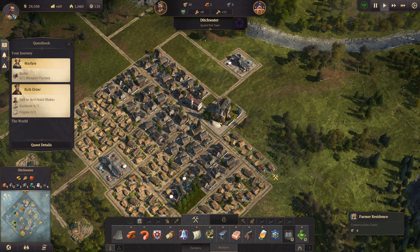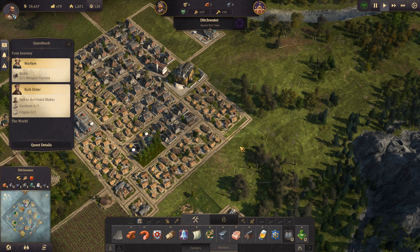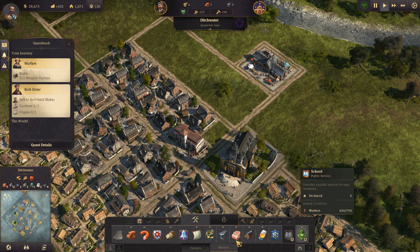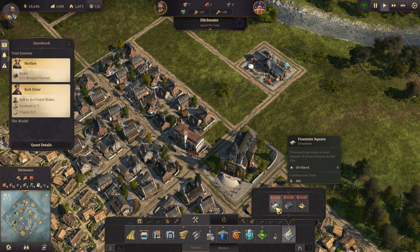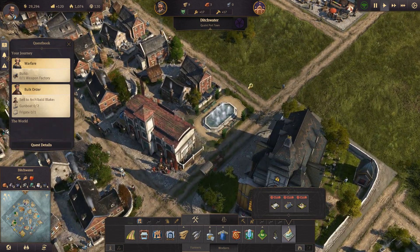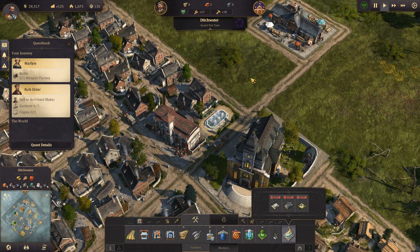I'm going to copy what I already did on the other side. We'll drag out a little road, and leave a bit of space so we can add some trees or ornaments later. I did get the fountain square from the in-game store and that fits in perfectly, so we're going to place a little fountain for the people to enjoy in this little bit of space.